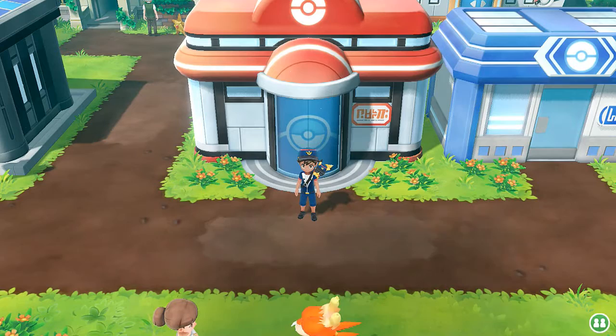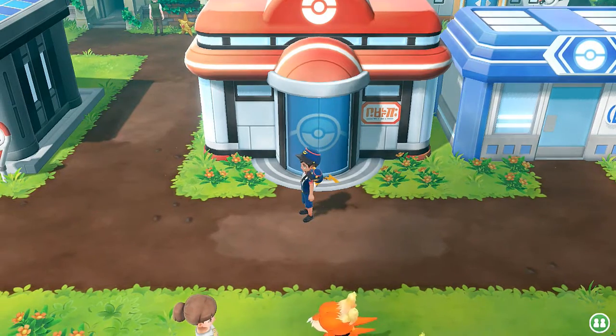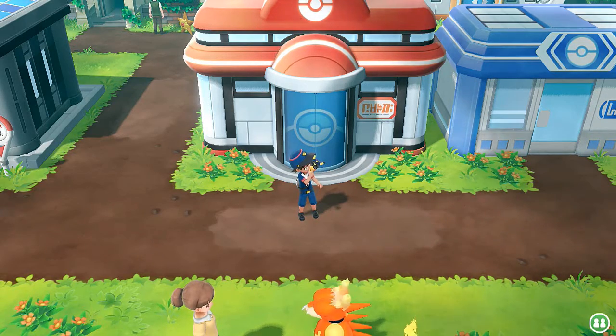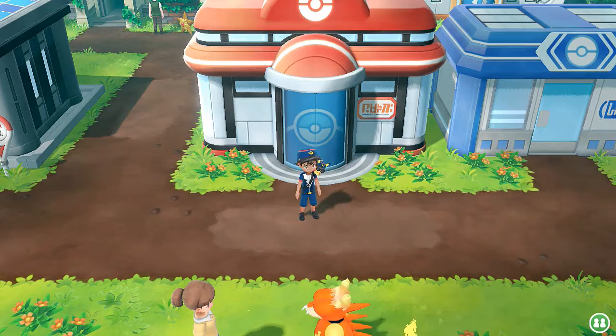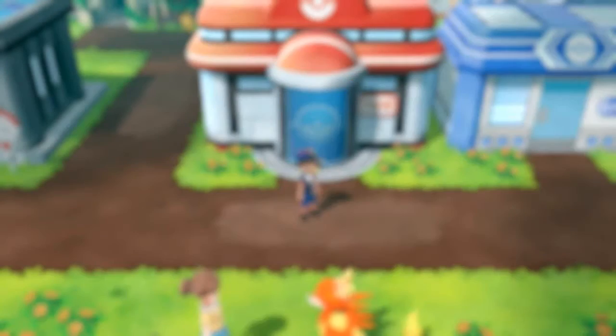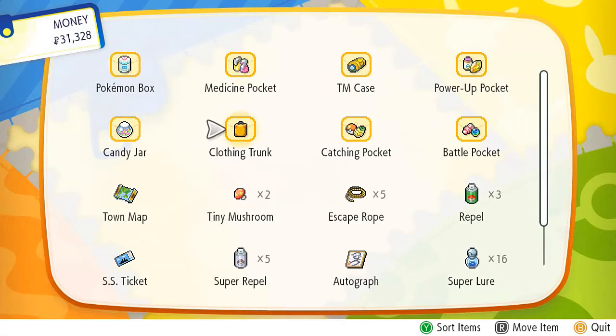What's up, guys? It's me, your badass host, Draven, and welcome to another episode of our Pokemon Let's Go Pikachu walkthrough. In our last episode, we managed to do a lot of stuff — go through Route 20, 21, and get to Cinnabar Island. On top of that, we revived both our fossils and evolved one. Now it is finally time for us to go into the Pokemon Mansion. But before we do that, let's go ahead and change up our clothes.